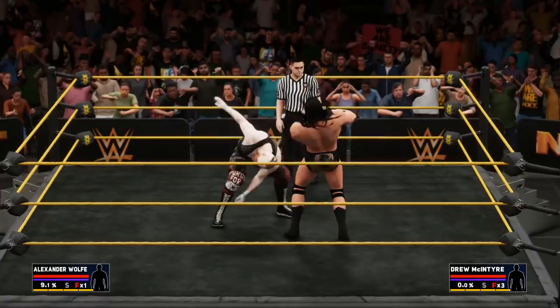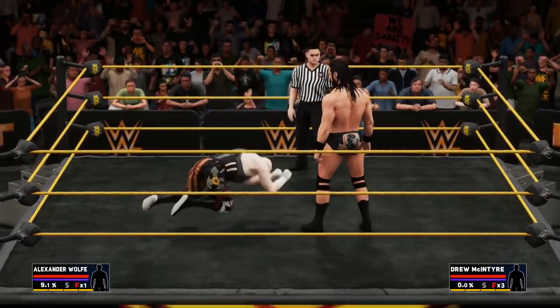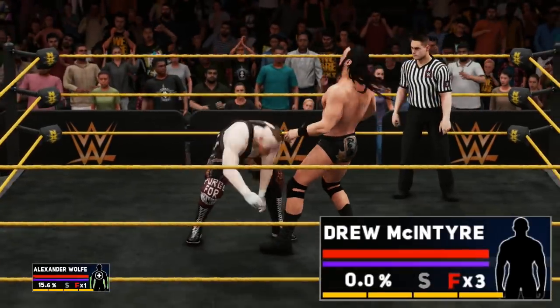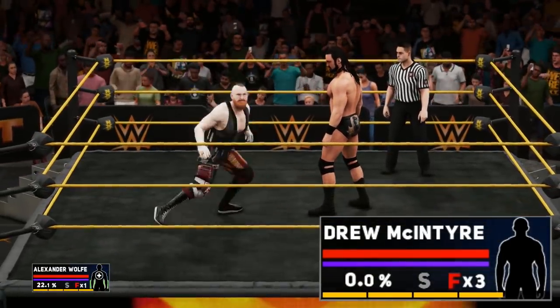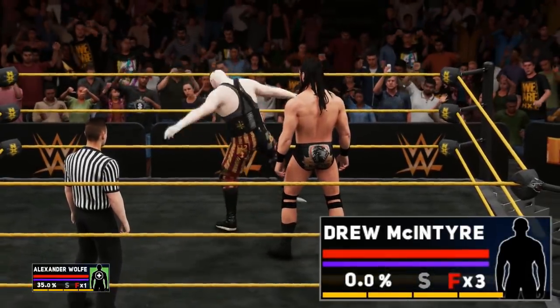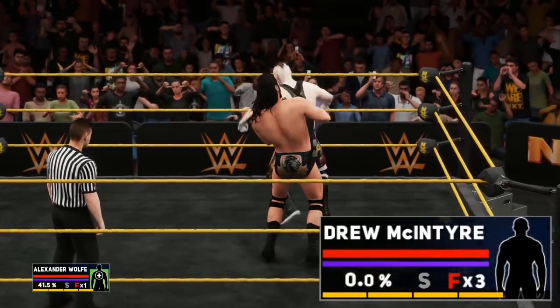Unlike the Front Handspring 1 taunt however, whilst this taunt does connect with your opponent in multiple ways including the strikes, the kick and even the axe handle smash, it doesn't actually do any damage itself despite the opponent reacting, as it only gets a visual response.